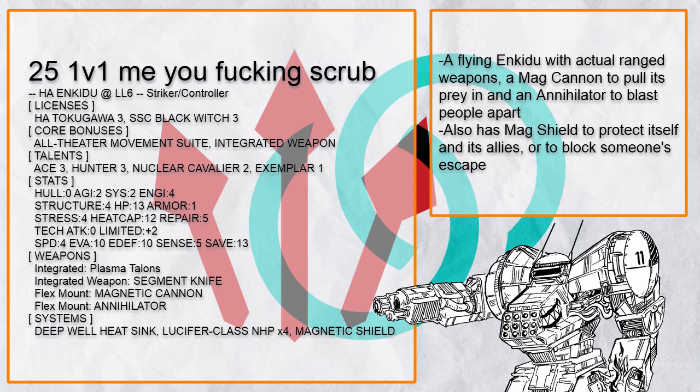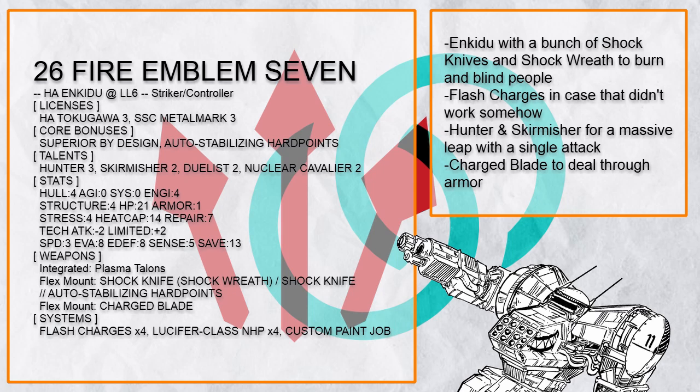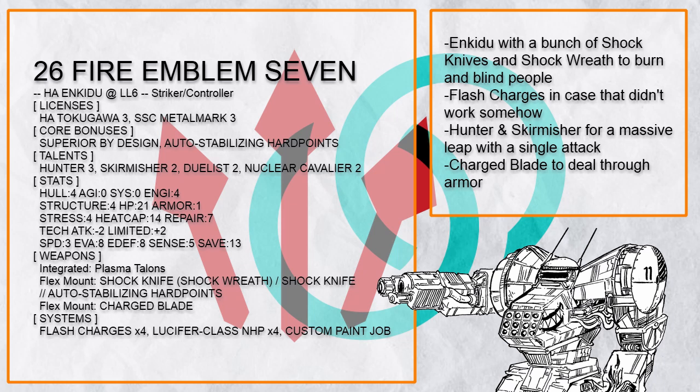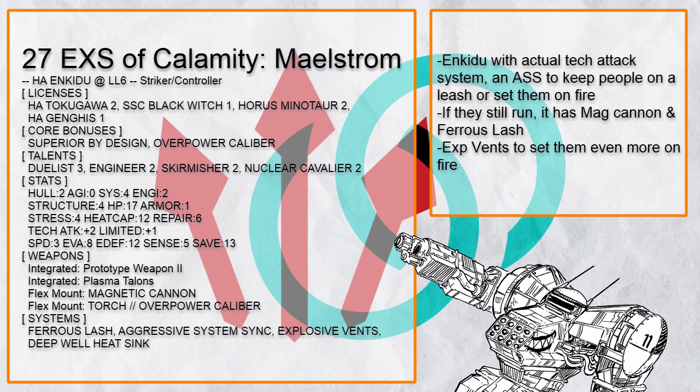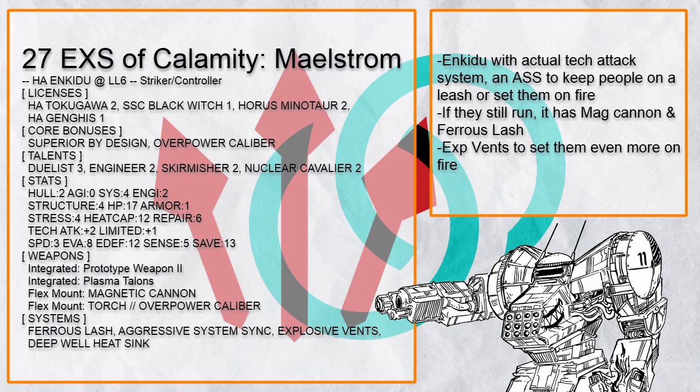This is Fire Emblem 7, an Enkiju whose plan revolves around a shock knife with Shock Wreath, quickly burning and blinding the target and preventing them from attacking anyone except the Enkiju right in front of them. If that doesn't work, there's Flash Charges, and if that still doesn't work, just kill them — you are in an Enkiju after all. This is Exs of Calamity Maelstrom, an Enkiju that actually has a tech attack system — Aggressive System Sync — which can immediately make the target regret staying away from you by setting them on fire. If they still run, you have Mag Cannon and Ferrous Lash. Either way, someone is going to die.